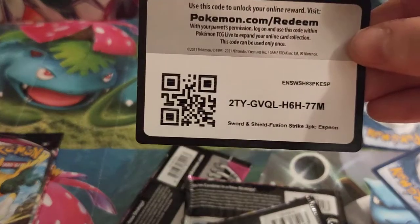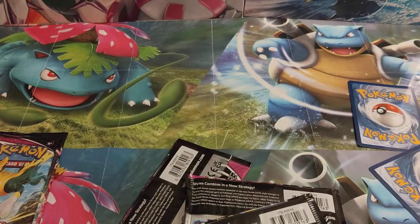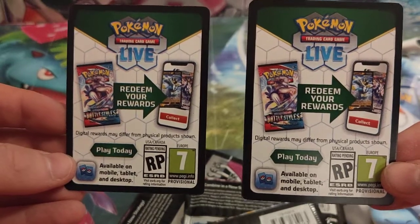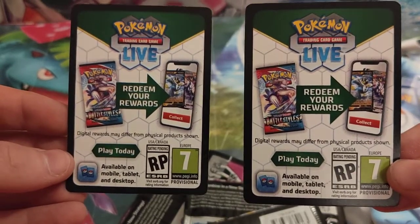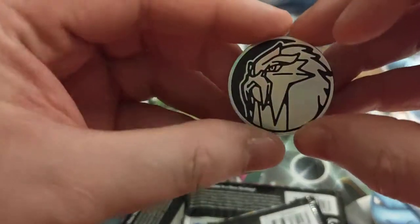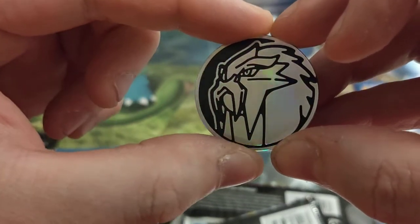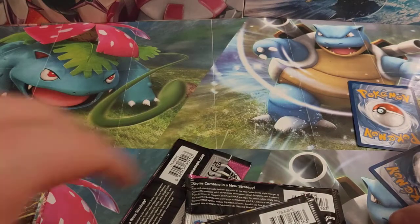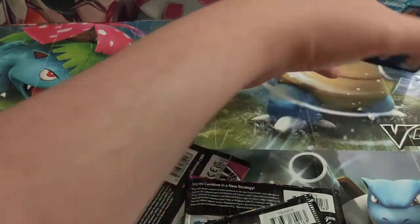Code cards have changed a little bit — they will now look like this. This is for the live game. The app that was meant to be launching has now been delayed till next year, but they will still work on the old website. And these are the coins you get in these three packs, featuring Entei, the Legendary Dog. They're very nice. And here are the two promo cards.